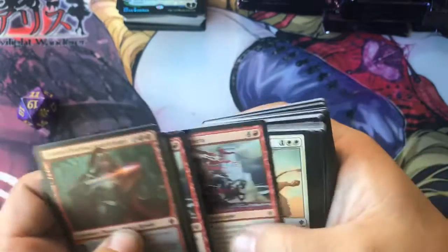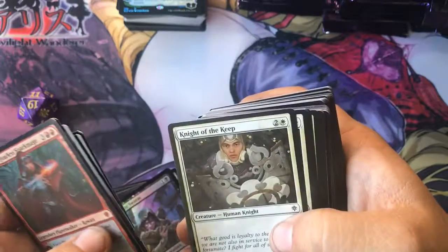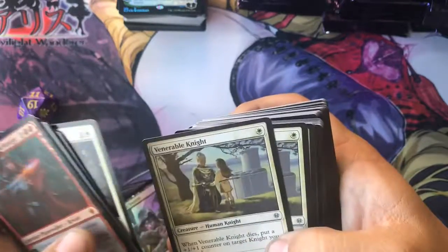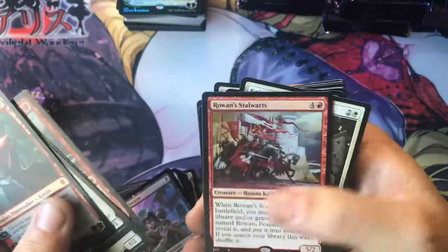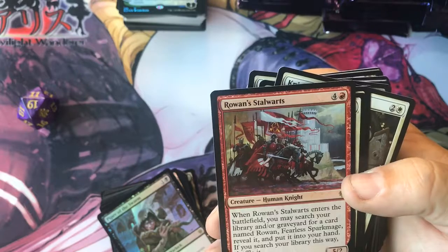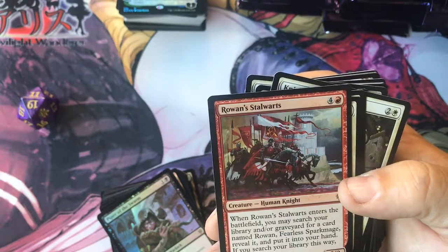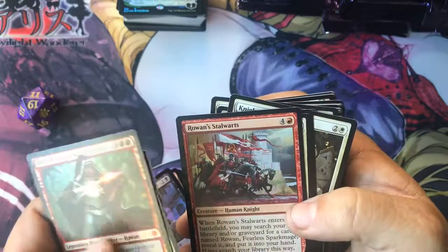Yeah, looks like that's the new normal for going above the set. I'm kind of just looking through here to find... When Rowan Stallworth enters the battlefield, you may search your library for a card name. Okay, so this is your tutor for Rowan up here.